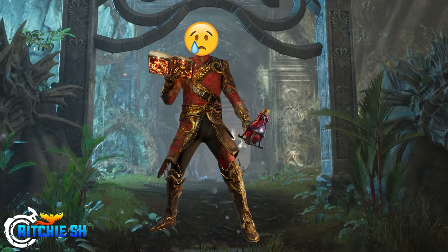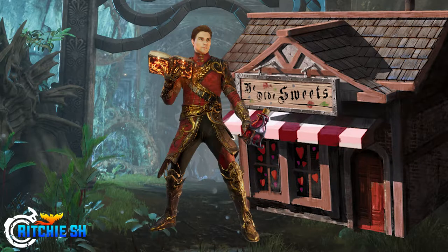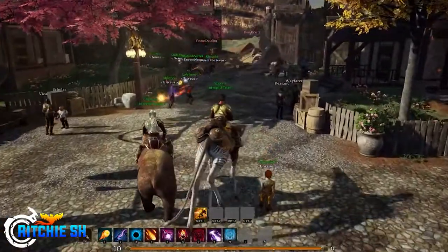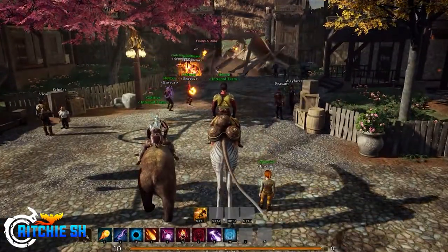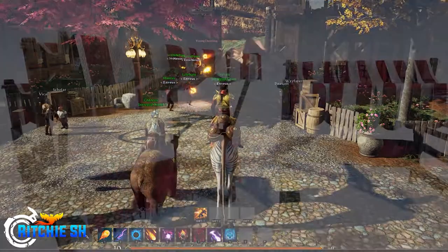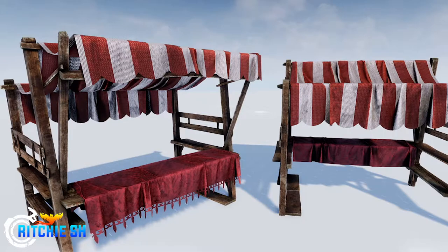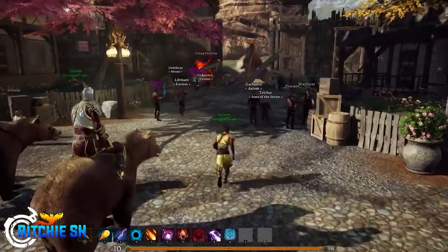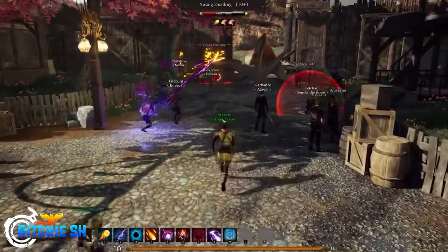Well, in Ashes of Creation, this all changes as players can now own their own shops along with renting stalls. Both of these features are different from one another, and may depend on your playstyle when deciding which one you want to choose. Starting with player stalls, these stalls can be found in the markets within nodes. To acquire one, you will pay a rental fee to use that stall, and an NPC will show up to sell your goods. Items that you want to get rid of will now be linked to your warehouse, which are storage points within nodes to put all of your goods so they don't take up your main inventory space.